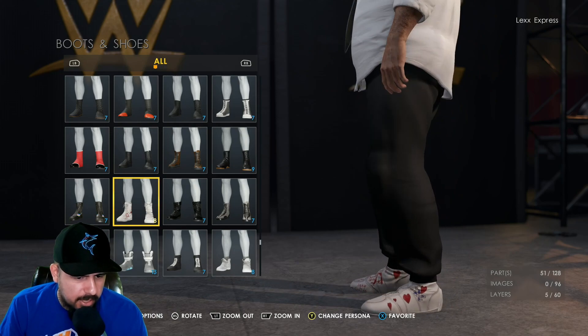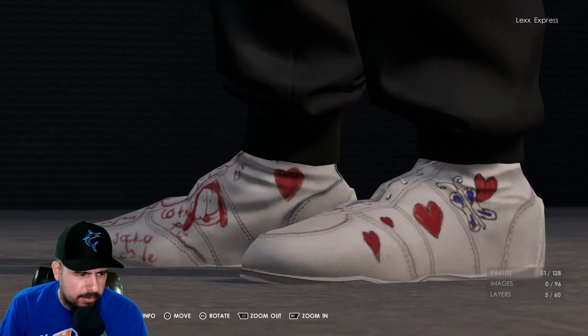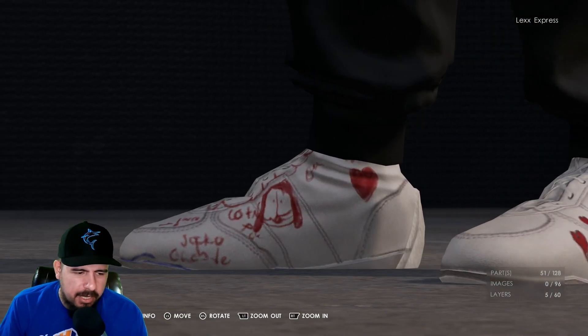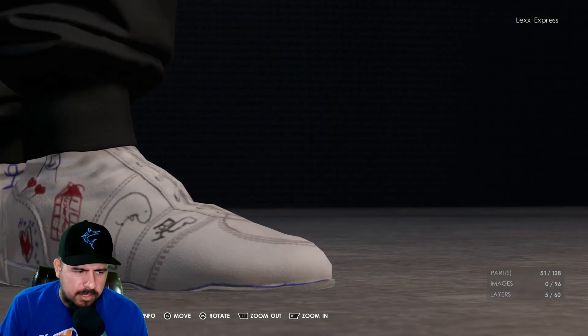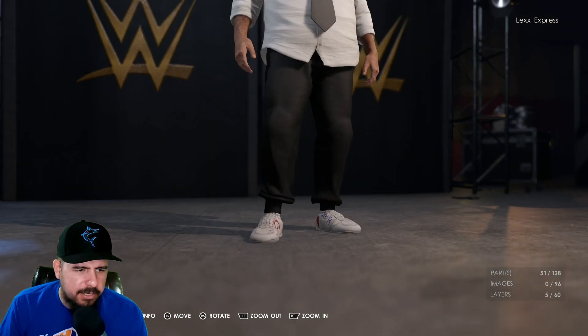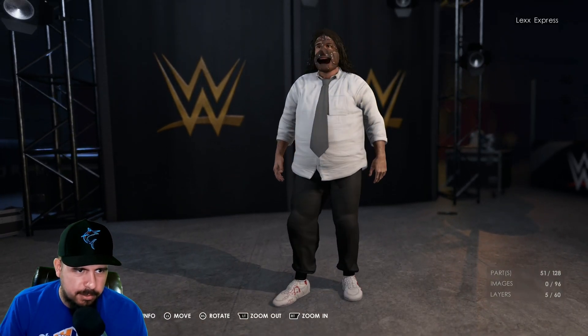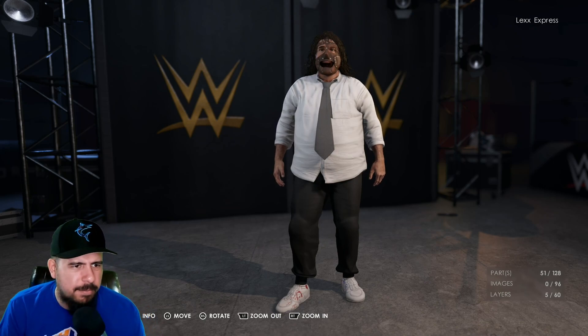I think it's this one. And if you zoom in, the cool thing is you see it's like the 'do love feel.' Then you see the Mankind mask. Look at Mr. Socko right there — so it has writing on it. I thought that was pretty cool. I don't like how his feet look too much, but pretty easy, right? It was pretty quick. It took us less than three minutes.